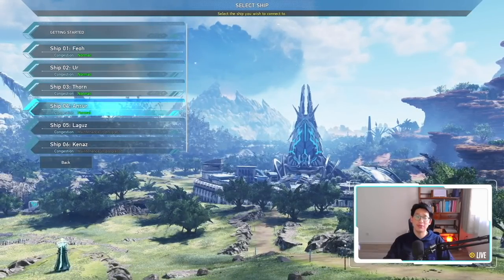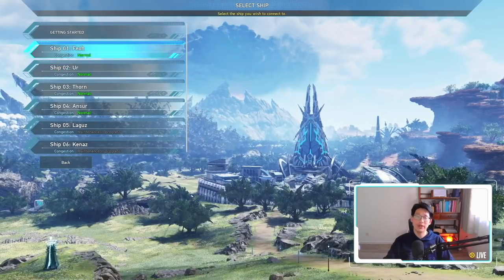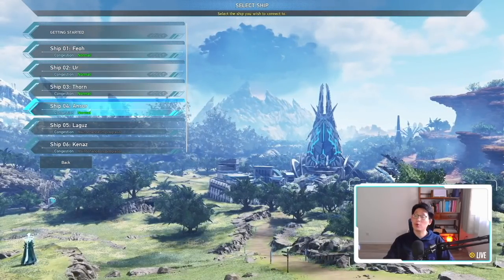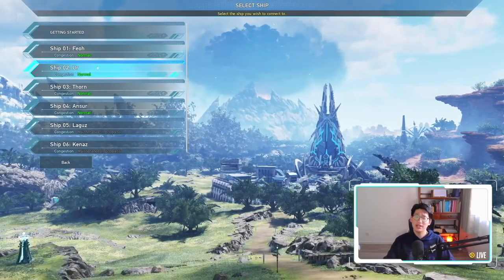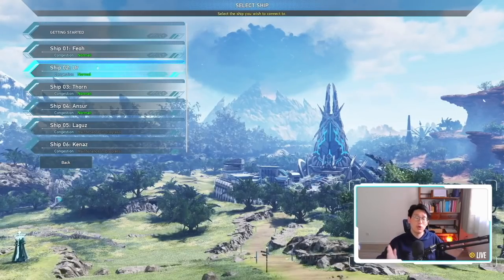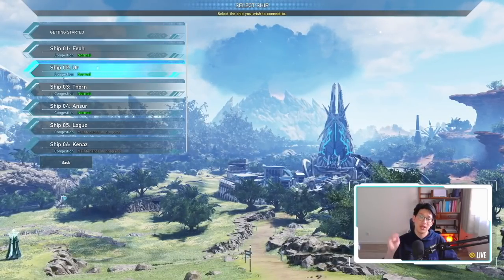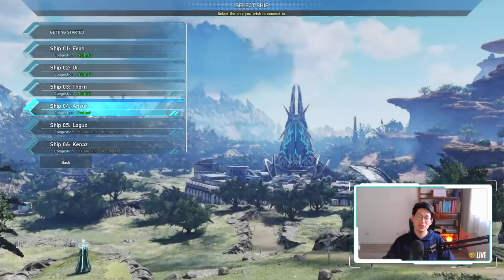You can see there's Ship 1, 2, 3, and 4. The most populated ships are Ship 2 and Ship 1, which also means the economy on these two servers is more stable compared to Ship 3 and Ship 4. It's very important to ask your friends beforehand what ship they're on, because if you're on a different ship you won't be able to play together — and the only way to transfer ships is by spending real money.